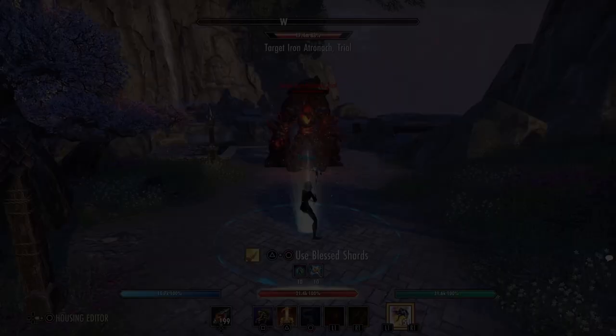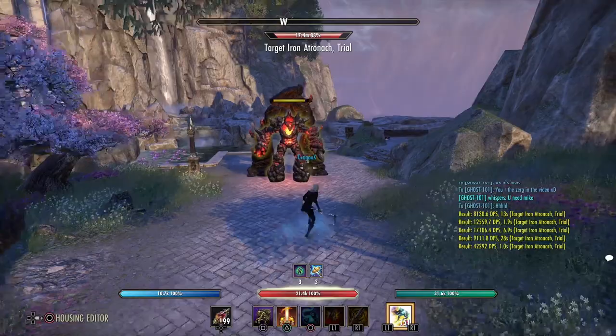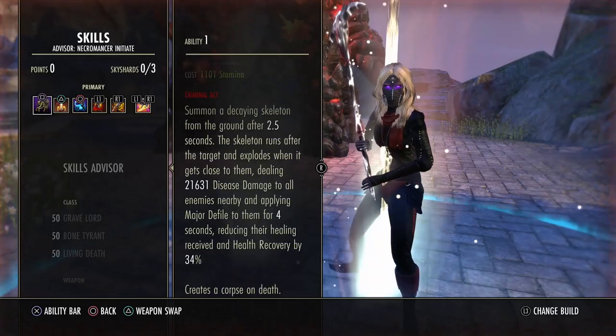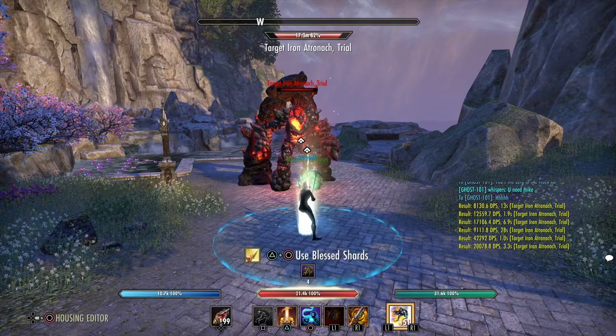Basically that was all the combos for the stamina necromancer. They depend on the situation. If you are at range, check that you shoot the blast bones on your enemy every time — that's very important to deal pressure. They put heal debuffs on enemies and it's a strong damage skill. The blast bones deal more damage than the uppercut, so check that you shoot your blast bones the full time, also for the heal debuff. They're super cheap — every blast bone costs only around 1000 stamina. You can spam it and gain ultimate from it.